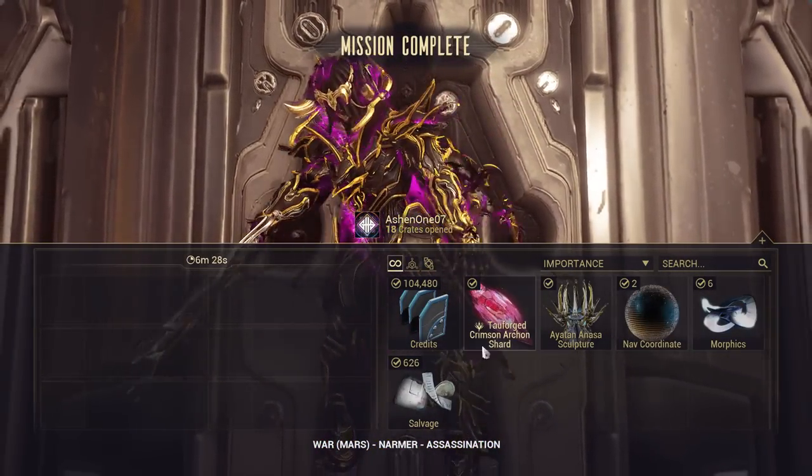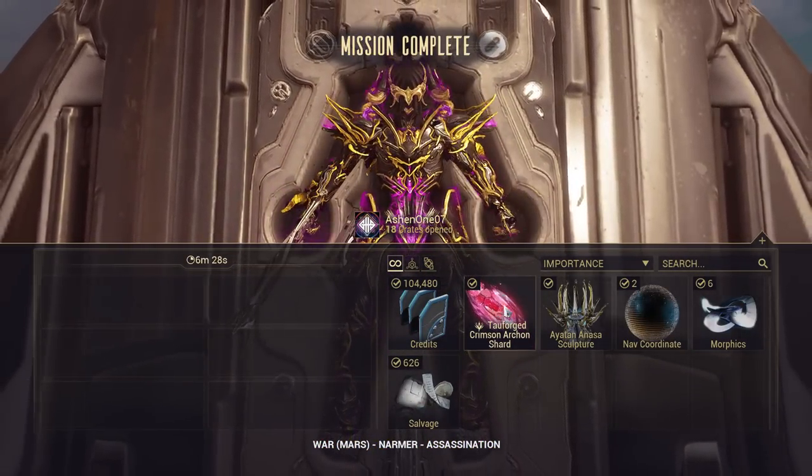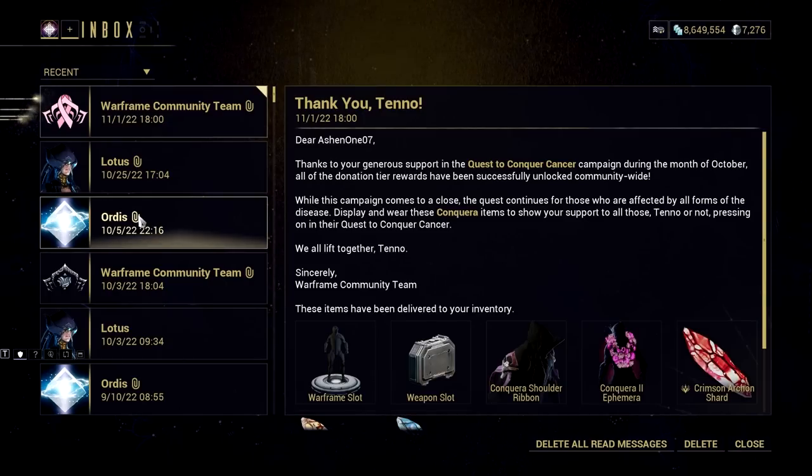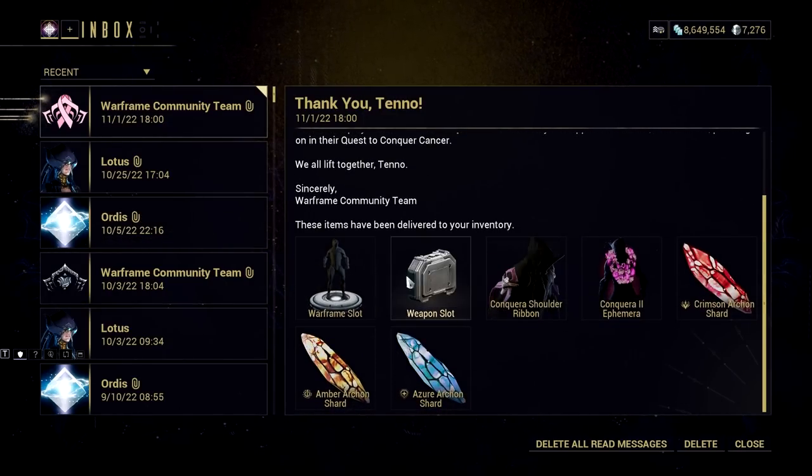Aside from the Archeon Shard we get from the Archeon Hunt and Cull Mission, Digital Extremes just rewarded us with 3 more Archeon Shards. If you log in right now, you will receive 1 Crimson, 1 Azure, and 1 Amber Archeon Shard.